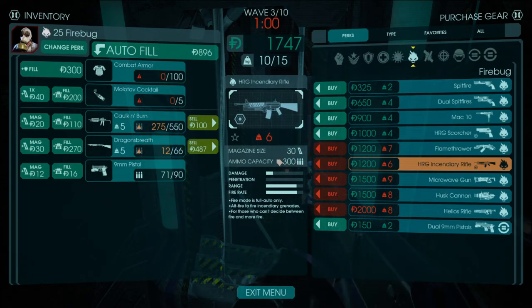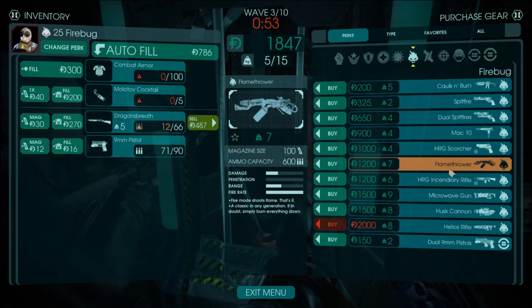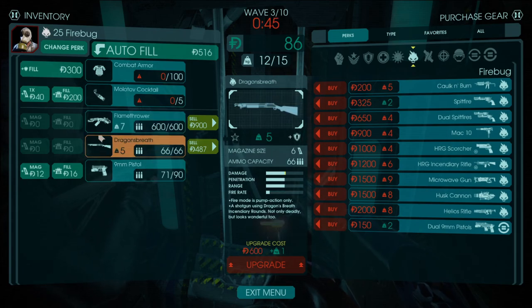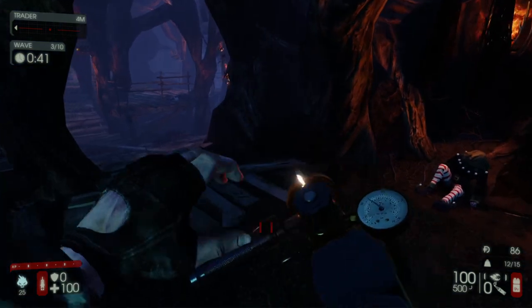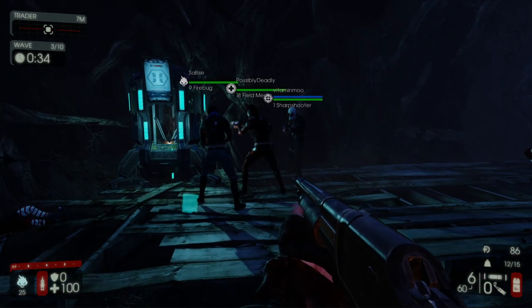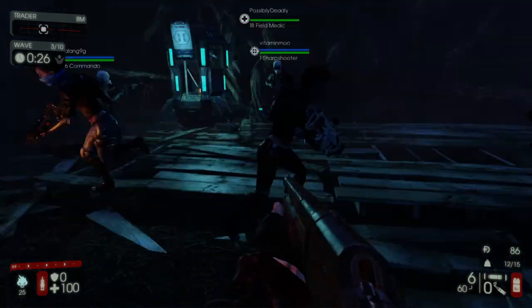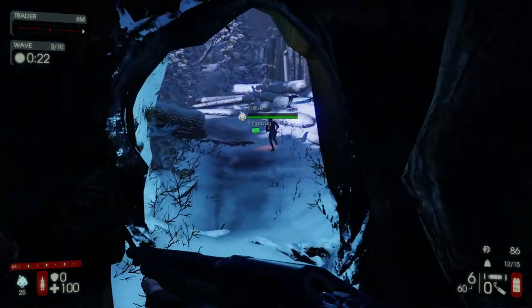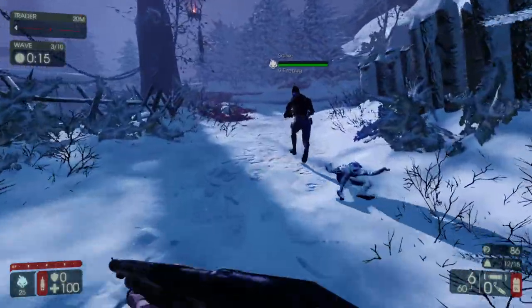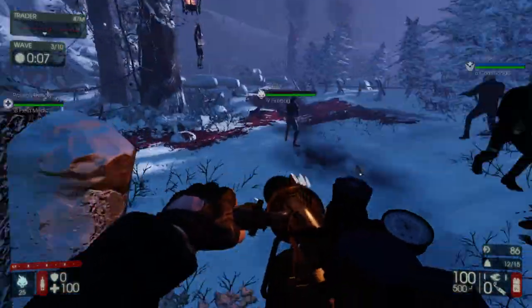We got a lot of money that round, so we're going to sell the Cock and Burn and get the Flamethrower, then refill ammo — we have $86 left. There's a field medic on the team. We thought about switching class but we have the weapons we want now, and every class has different weapons available so switching would lose our upgrades. We're going to stick with this one.